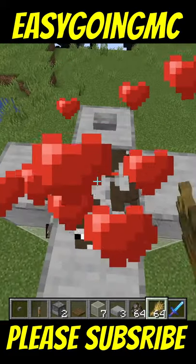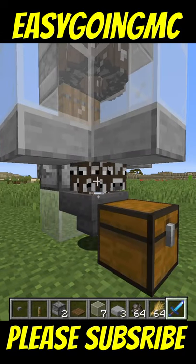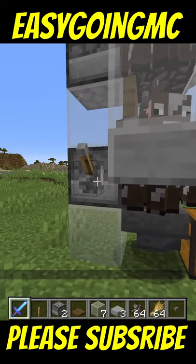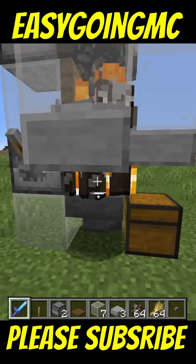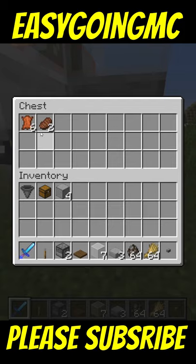Once you can stop breeding you can click that button again which will stop the water. The babies will fall below and now you just gotta wait for them to grow up. Once your baby cows grow up all you gotta do is flick this lever a couple times and then you can kill them with your looting sword. And all the drops will go into the chest.